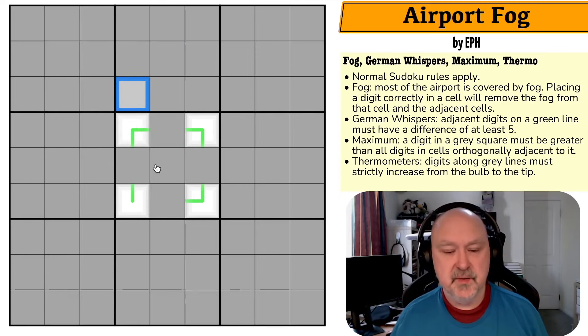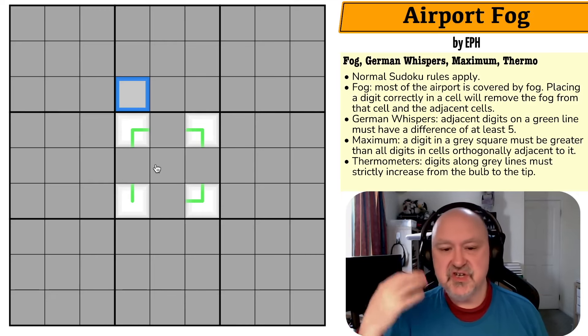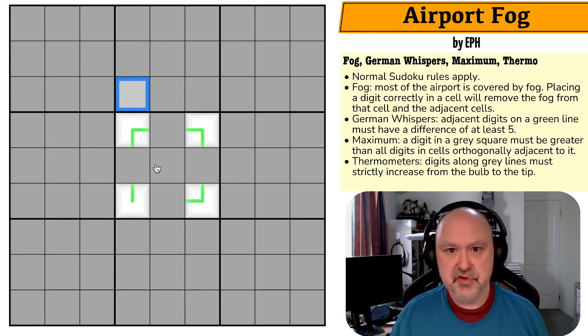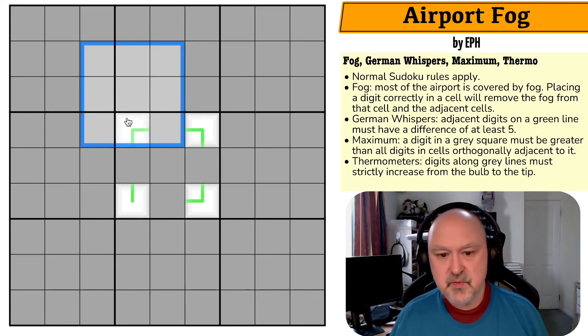You don't need to guess in these puzzles if they're set well. It would be possible to try every digit and one will be correct and clear the fog, but if you do that you're effectively cheating. Now, if you want to cheat at your puzzles, go for it — I'm not telling you not to — but you shouldn't need to.